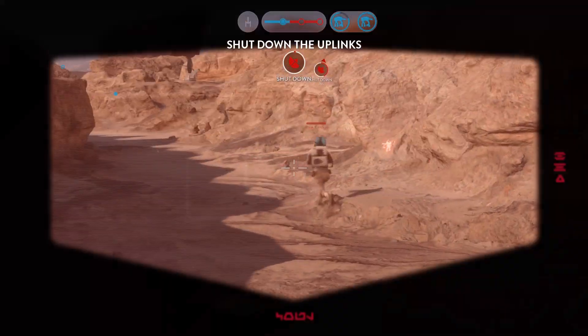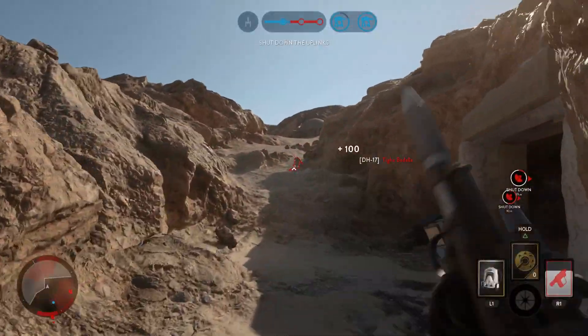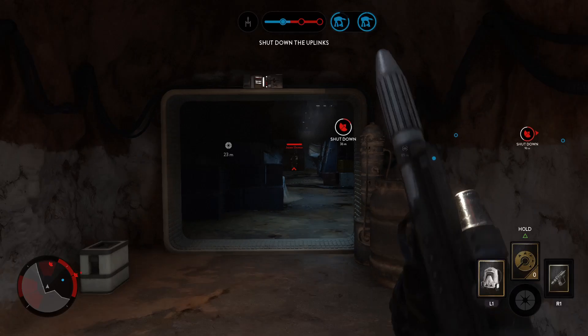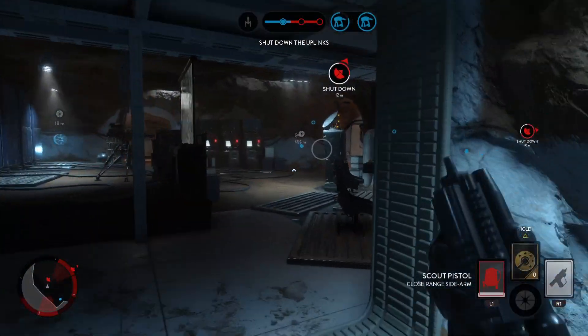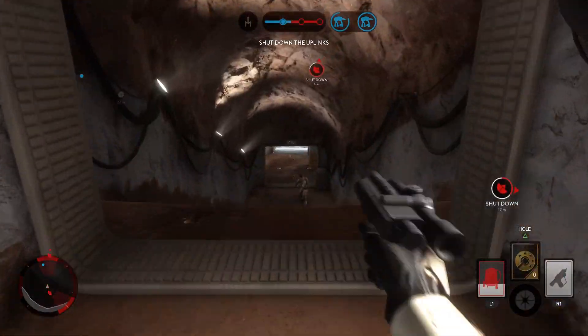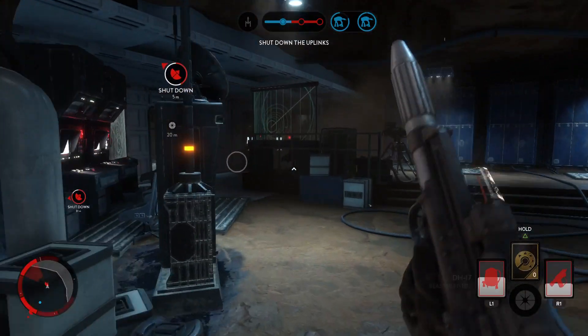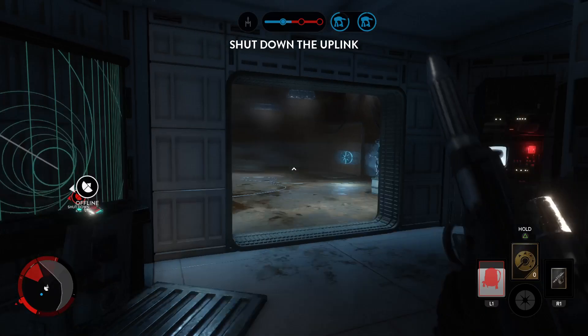Rebel troopers have activated the uplink station. In order to protect our walkers, you must deactivate them. Rebel uplink offline.